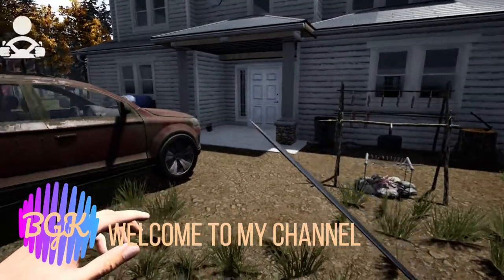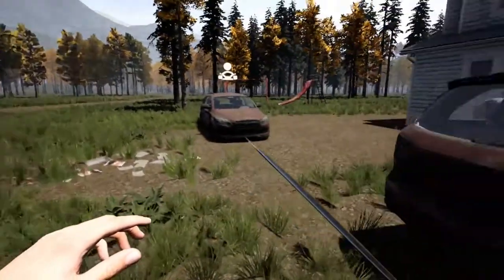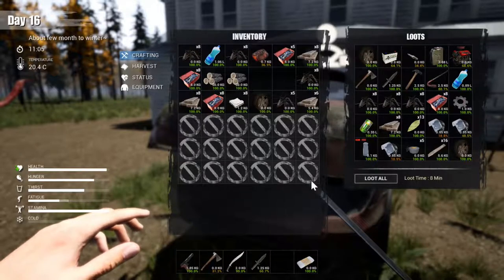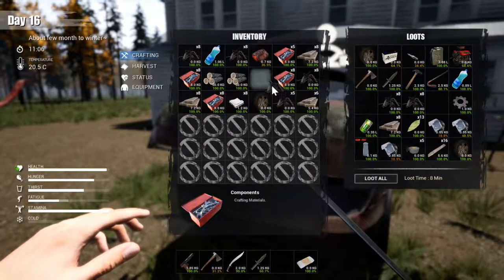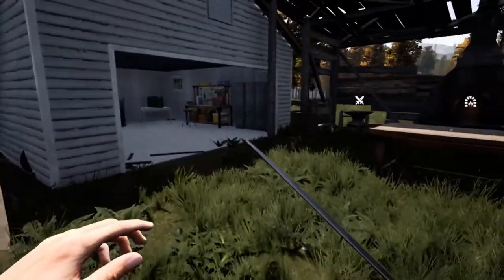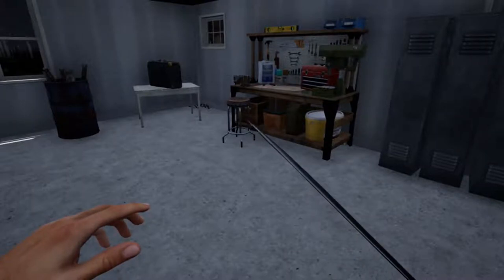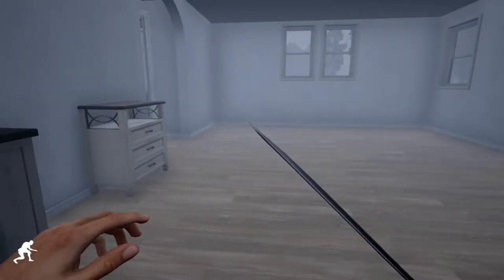Hi guys, this is Bad Gamer Cat, welcome back to Mist Survival. We have a full trunk full of stuff here, and let's take these components and some of the scrap. I am going to unload a lot of the stuff and I will be right back. Okay guys, I am back, we unloaded a lot of our stuff.